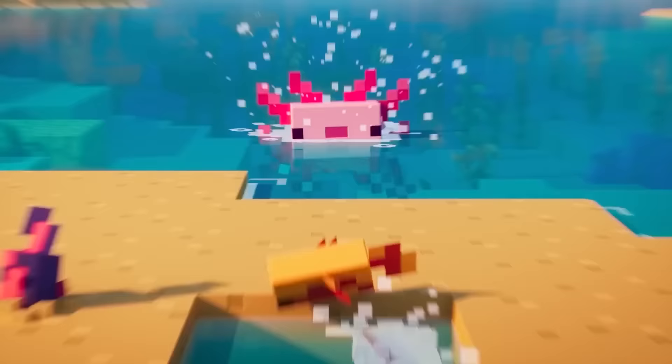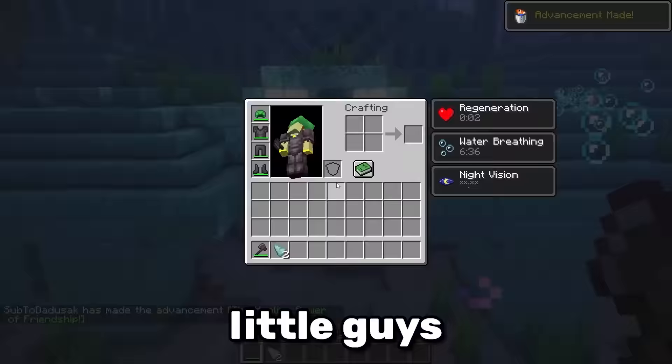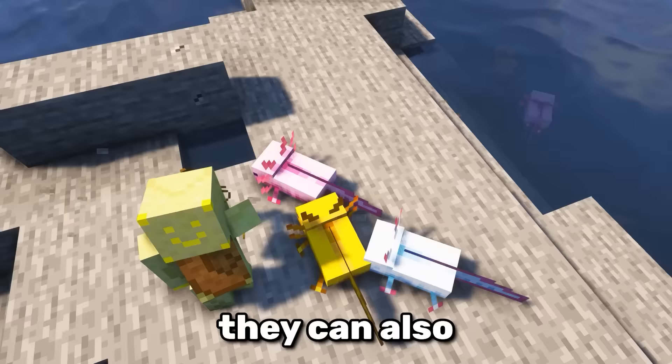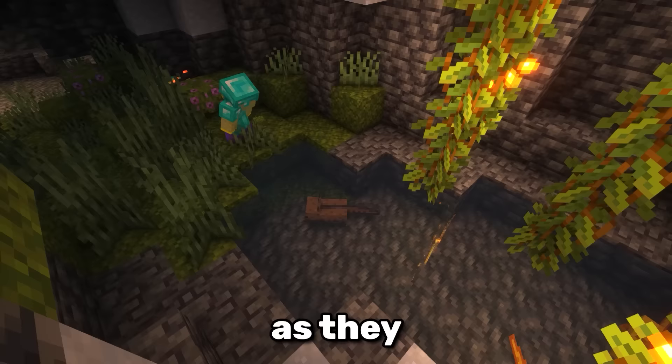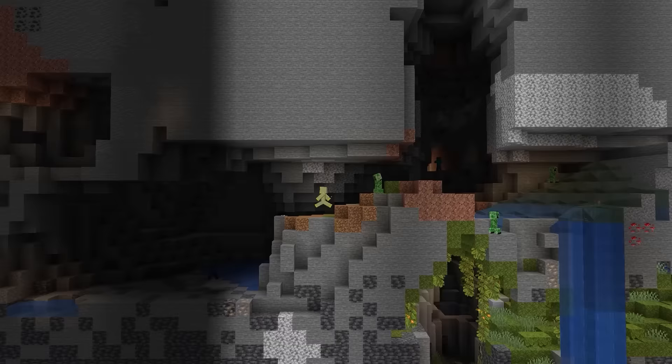Axolotls also have a secret ability. Not only can these little guys give you regen, they can also remove mining fatigue, but only if you help them defeat the mobs they're fighting. Finding an axolotl can be a challenge though, as they only spawn in lush caves.